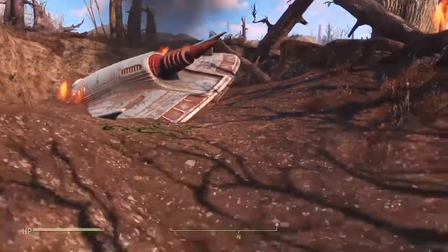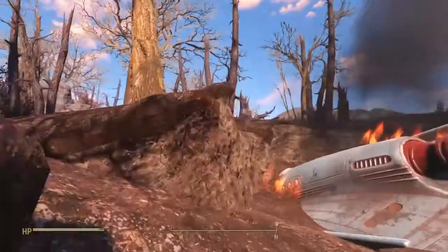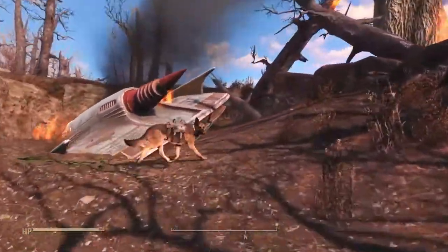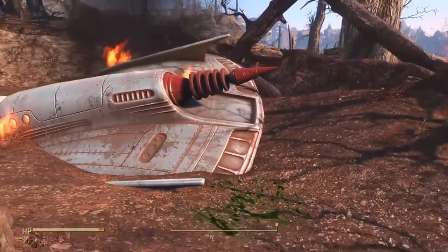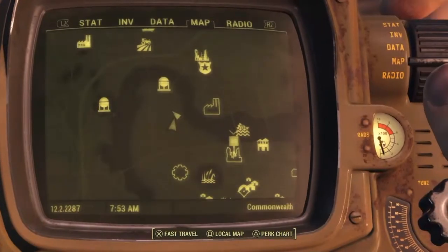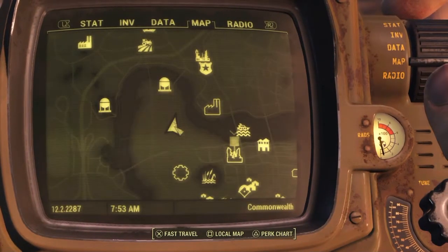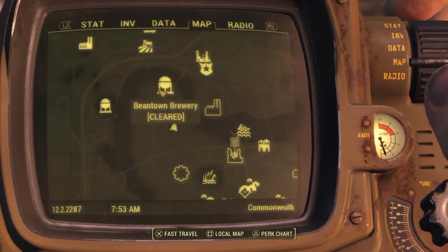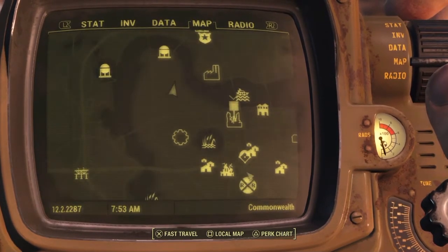What's up guys, it's JR. I'm playing Fallout 4 and I'm going to be showing you where to find the crashed UFO and how to get the alien blaster pistol. The location of the crashed UFO is right here where my marker is, down from the Beantown Brewery. Here's Diamond City right here.